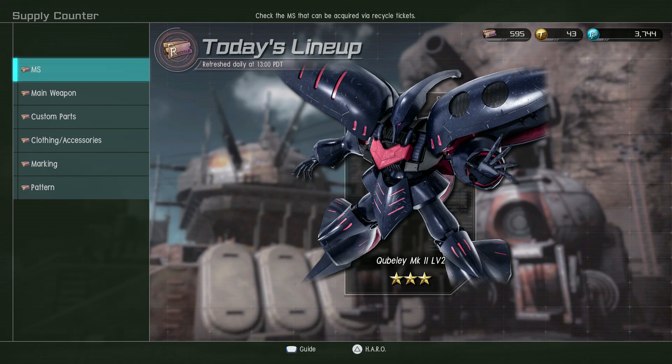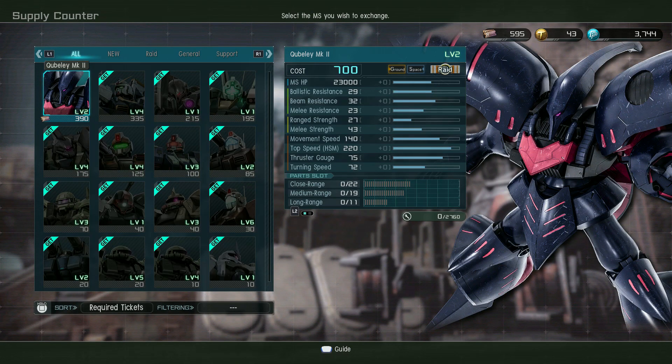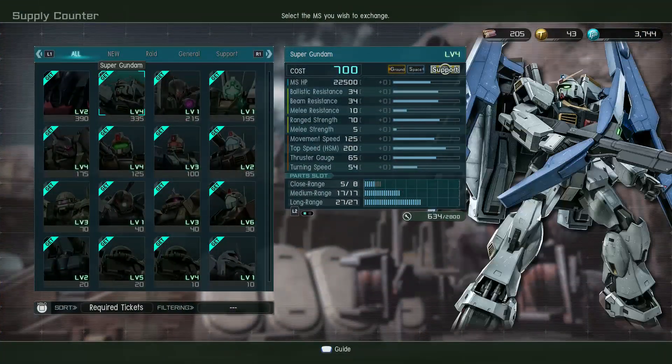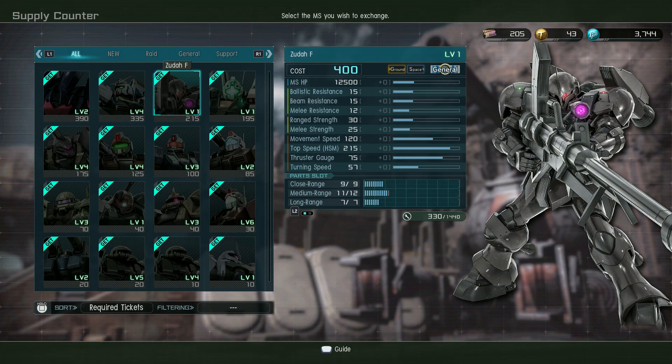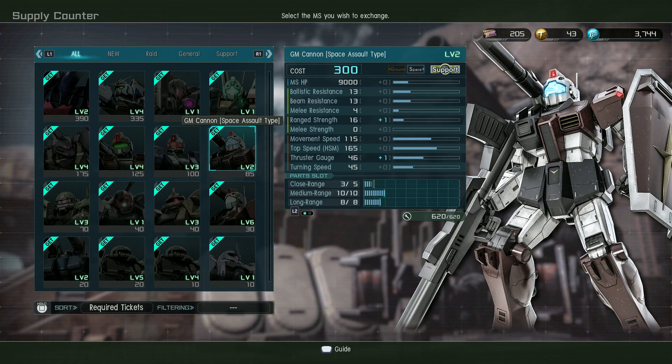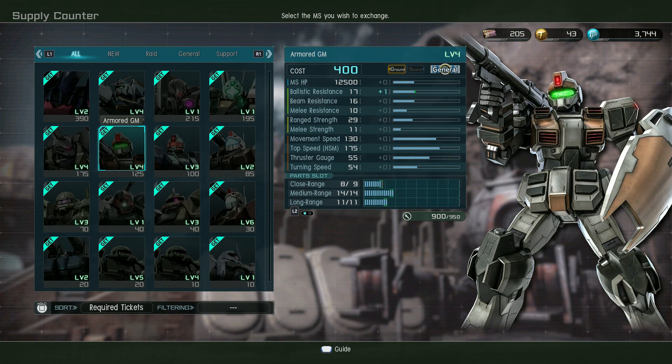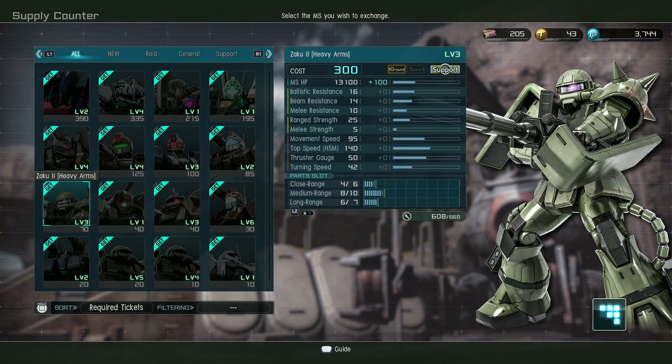New to the recycle counter, we have got Kubelay Mark 2 level 2, which I never got on this account — nice stabby 700-cost mobile suit. Level 4 Super Gundam, another 700, also up. Zuda F, Gym 3, Gym Cannon Space Assault type, Aqua Gym, Armored Gym, and level 4 Gelgug Marine.